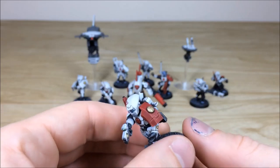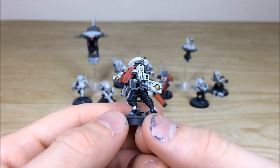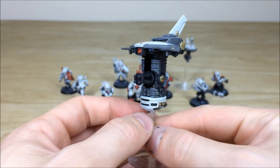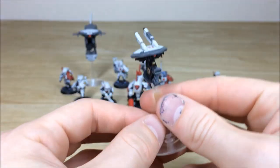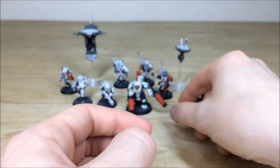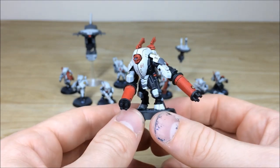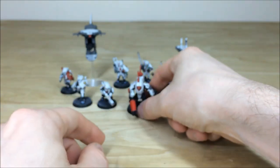Saving the big guy to the end — another squad leader Shas'ui, a Breacher one with a distinguishing red pad and a slung carbine. Now the drones: all the lenses and everything fully picked out with a highlighted point of light source, edges crisply picked out — really nice. The other little drone also has all the lenses picked out in that complementary red. Finally, the big guy himself — the Stealth Suit — all the edging crisply picked out, black and creamy white armor nicely highlighted with Tau markings.